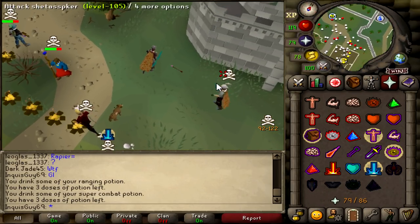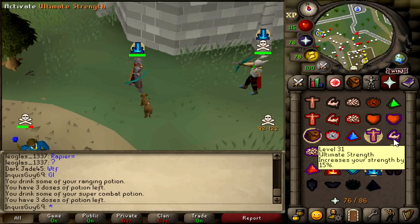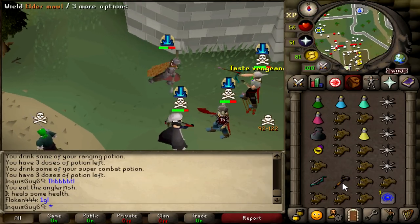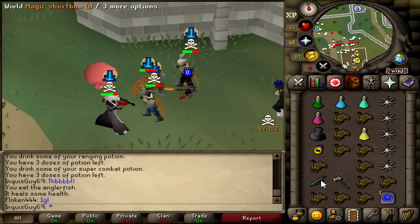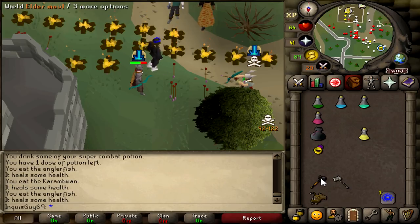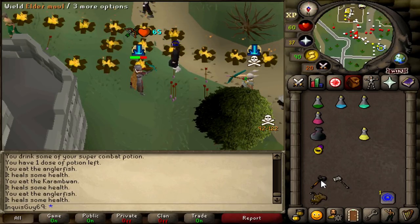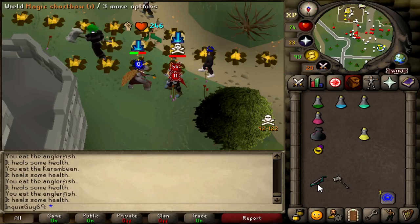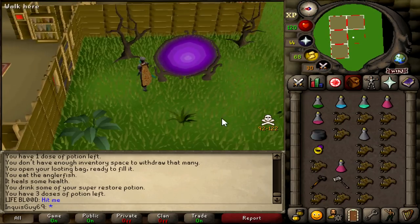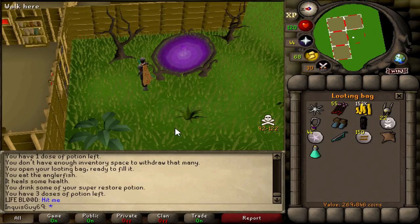Another fight with this guy. He's using claws, a torso, and fire cape now instead of the D-bow. Gmall into the Eldermall for the KO - oh that was a nice stack. 54 for the KO! We're completely out of food but we got him. Nice KO there for 269k loot.